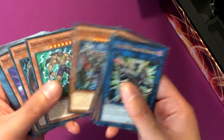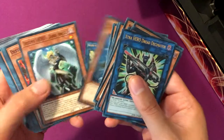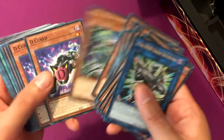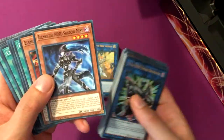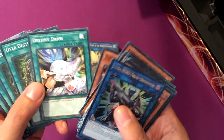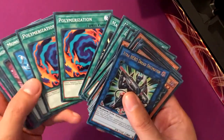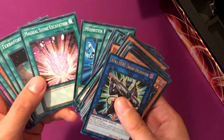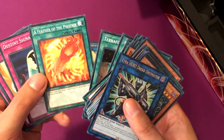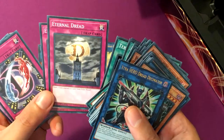Destiny HERO Dogma, Plasma, Dreadmaster, Malicious, Celestial, Diamond Dude — best name — Dread Servant, Dark Angel, Dynatag, Drill, Dark Duel, Decider, Dreamer, Dreamer playset. Elemental HERO Shadow Mist, which is a pretty heavily wanted card, as well as Blazeman. Destiny Draw, Over Destiny, Clock Tower Prison, Dark City, Mass Change (two of them), Polymerization (two of them), Monster Reborn, Magical Stone Excavation, Terraforming (two of them), Feather of the Phoenix.